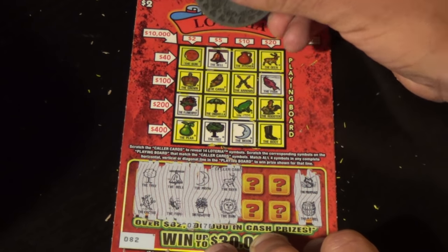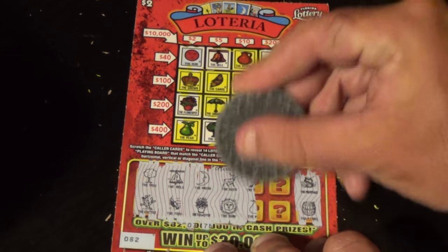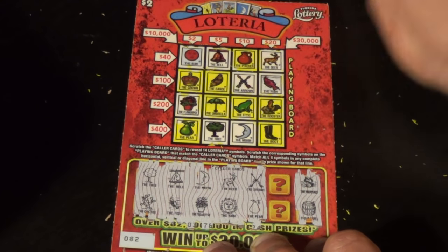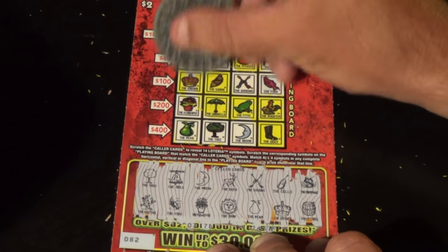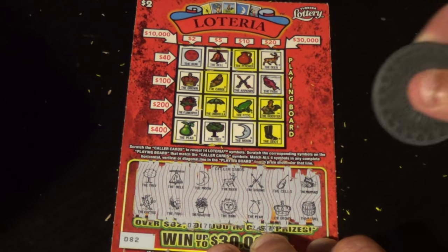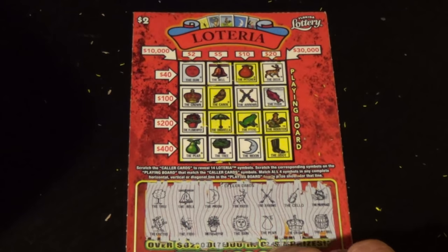Next one: we have a deer and a sun — there's a sun and there's a deer. We'd like to get that pitcher. We have arrows and a pear — there's the arrows and there's a pear. Last two symbols: cello and a crown — there's another two dollar win. Do we have a cello anywhere? No we didn't. But we've got seven bucks back on those.